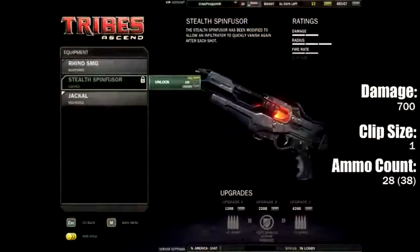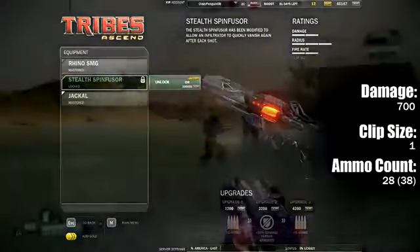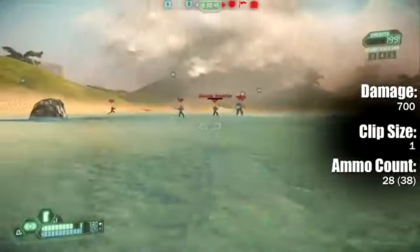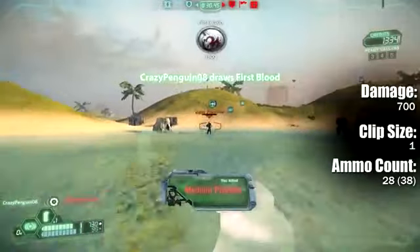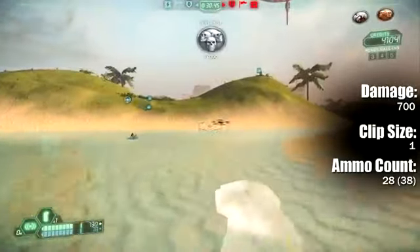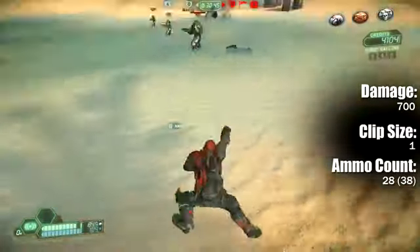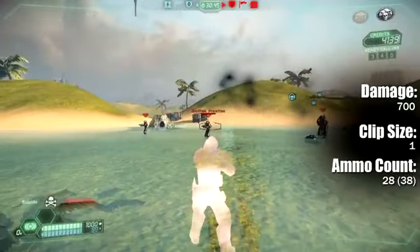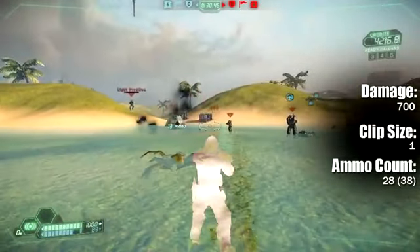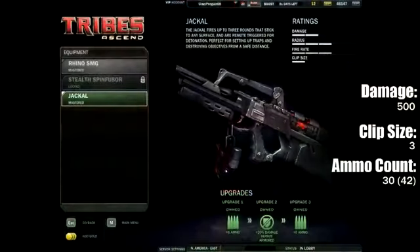First of which would be the Stealth Spinfuser. Just about every class has a spinfuser, and this one is not quite as great as some of the others as far as damage and statistics go, but it's also optimized for stealth. It allows you to fire and then return to stealth a short period later — you don't have to toggle it on and off. So long as you stop firing, it's going to return you to stealth. Everybody should know how to use a spinfuser — it's the bread and butter of Tribes Ascend, so you're just going to have to get good at using it.